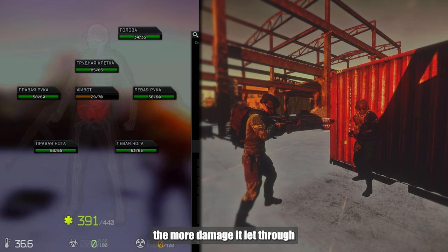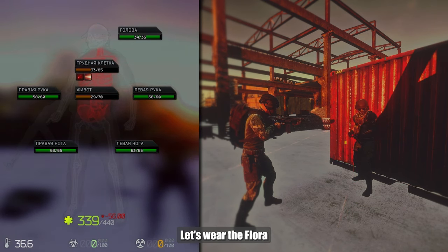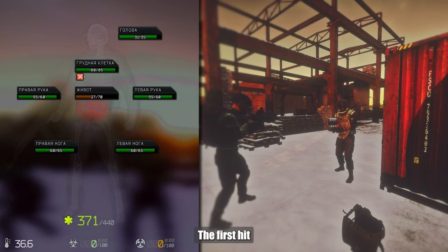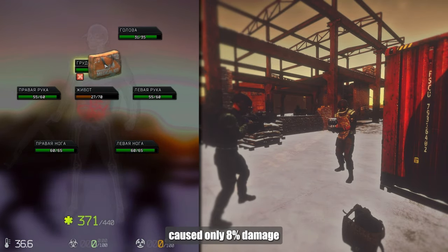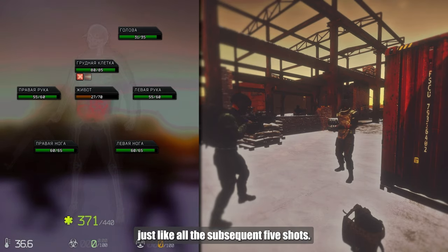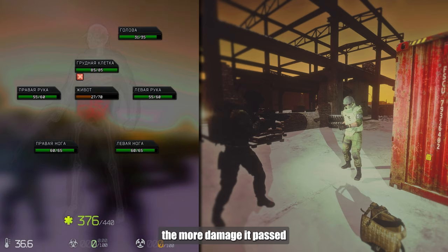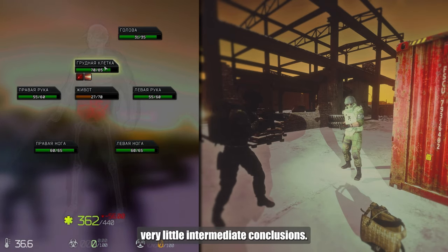Then the more the plate broke, the more damage it let through. With the flora armor consisting of armed packets plus plates, the first hit caused only 8% damage, just like all the subsequent 5 shots. After that, the more we shot, the more damage it passed — however, still very little.